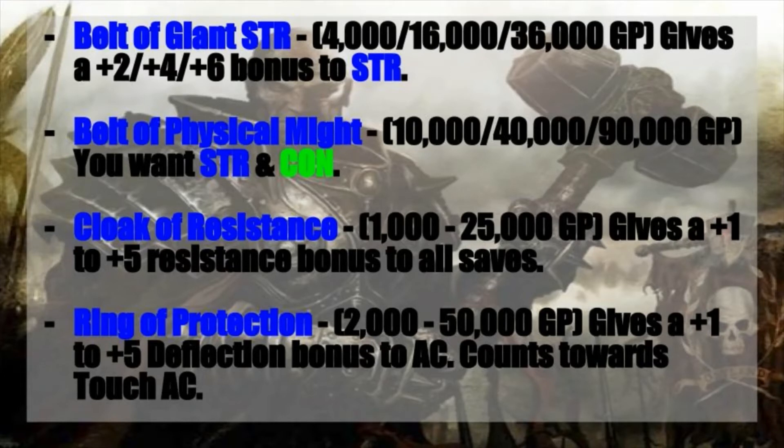After that, we also have the Cloak of Resistance, costing anywhere between 1,000 to 25,000 gold pieces. It gives you a plus one to a plus five resistance bonus to all saves — the higher you can spring for, definitely get it. We also have the Ring of Protection. We're already going with a high armor class build using heavy armor, but the more layers of protection we can get, the better. This costs anywhere between 2,000 to 50,000 gold pieces and gives a plus one to plus five deflection bonus to your AC. This will also count towards your touch armor class, so between the Spell Dodging enchantment and the Ring of Protection, that's a plus nine total to your touch armor class — definitely very worthwhile.